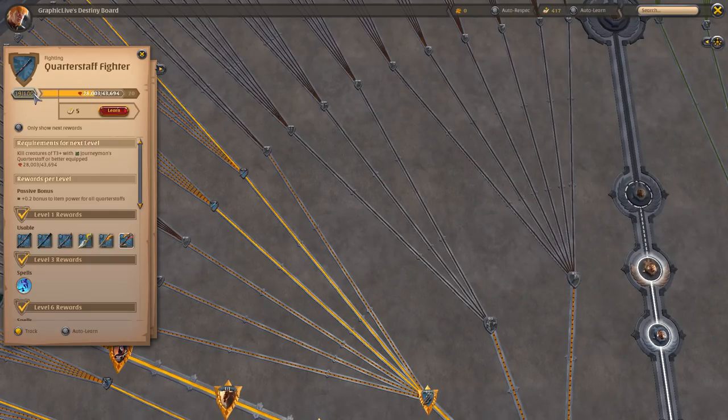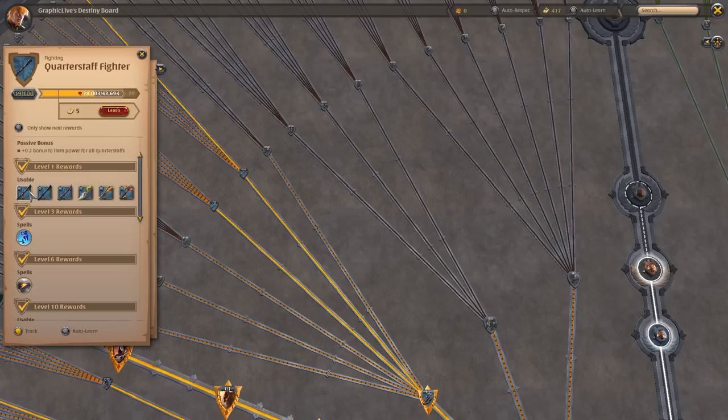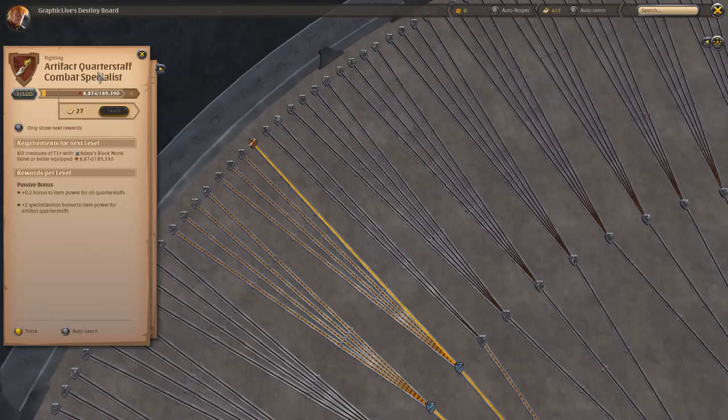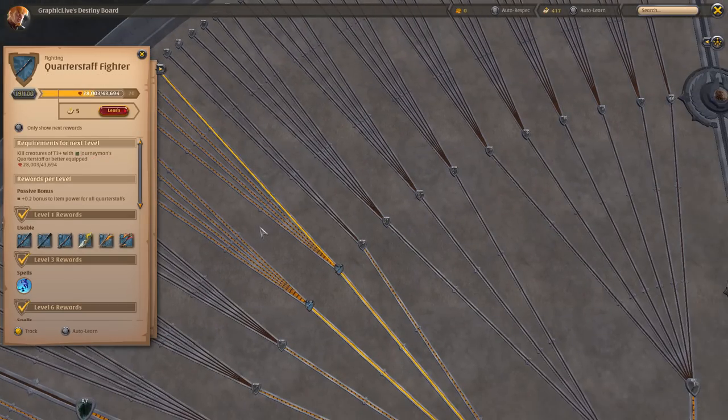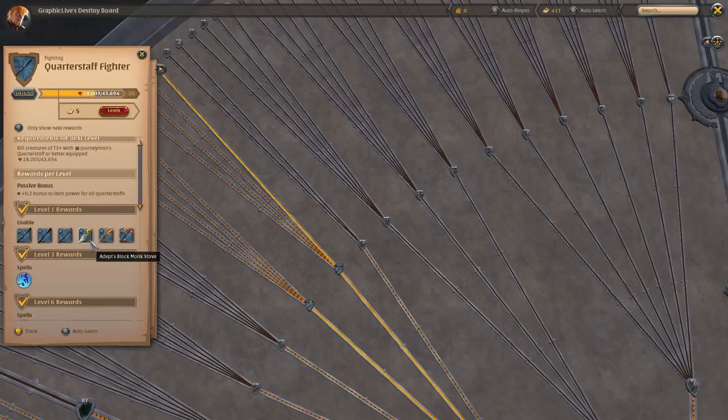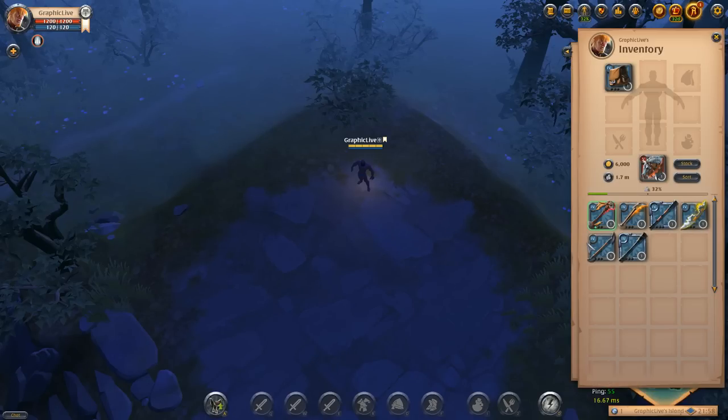My quarterstaffs right now is actually 19 mastery, which is pretty dang low, but these are the quarterstaffs you're going to have available. You're going to have the adept's quarterstaff, the adept's ironclad staff, the double-bladed staff, the black monk staff, the soul scythe, and then the staff of balance. I actually only have experience in the artifact staff on this account, so I don't have anything in the other three slots. There are certain staffs that just aren't really used right now — the black monk staff and the staff of balance — but we're going to go over each staff now while we have them all in our inventory.